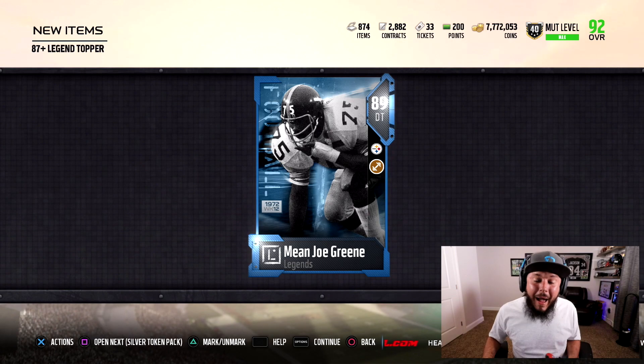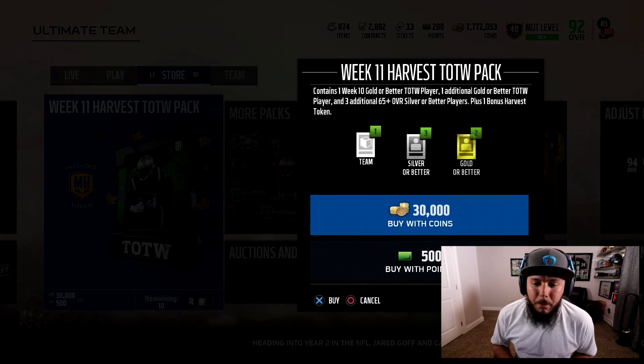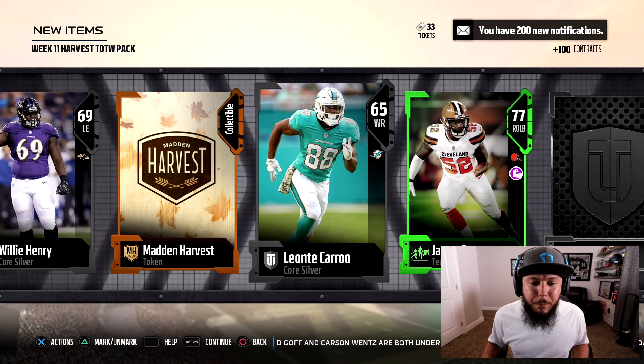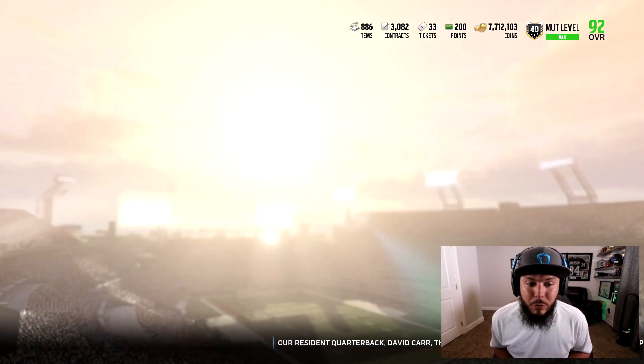We do have a Legend topper that could save the day, and our Legend is an 89 — Mean Joe Green. I swear I've pulled Mean Joe Green like crazy. Since Team of the Week is out, I'll go ahead and open up 300k in Team of the Week packs. If we get someone really, really good, we'll do the set and go from there. I don't ever have good luck with these Team of the Week packs, so I'm not really expecting anything crazy.